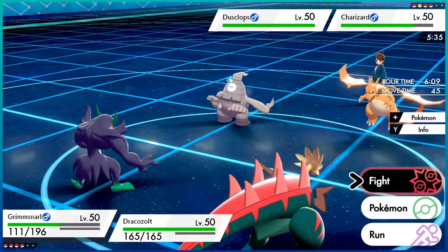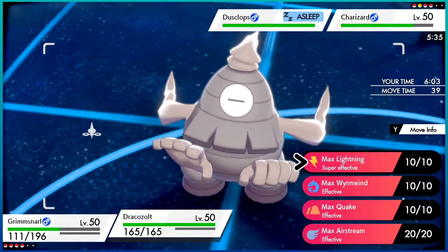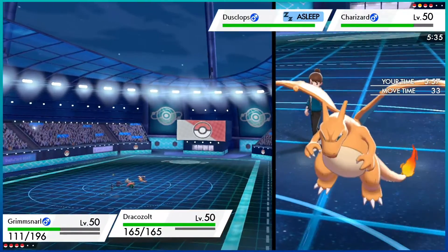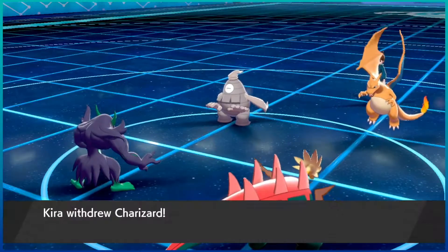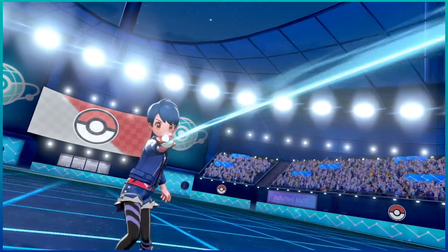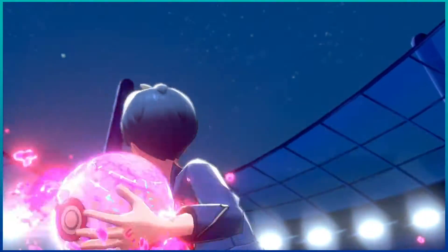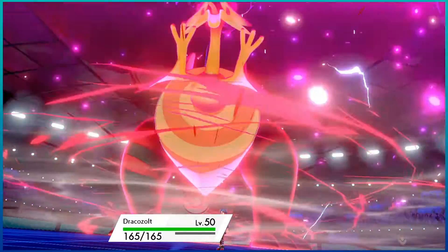Perfect — Dusclops is still asleep. We're going to Thunder Wave Charizard and then Dynamax — Max Lightning, and then Max Whirlwind Dusclops for a little bit of extra damage. They were probably expecting the electric attack, so I'm glad we didn't use Bolt Beak after all. We get the attack drop if we go out next round, which is totally fine.